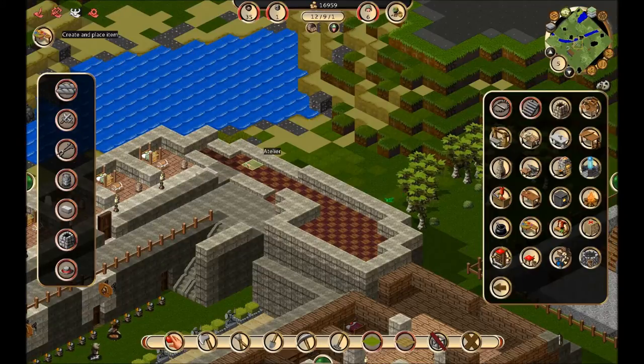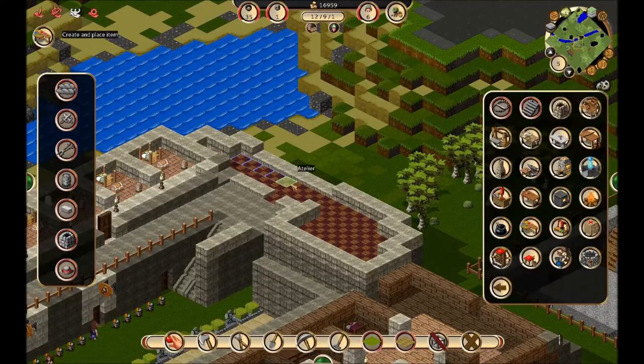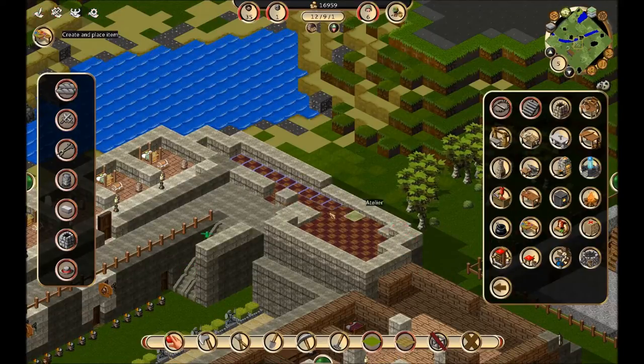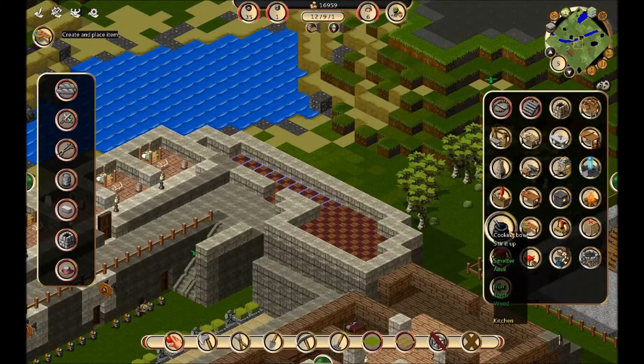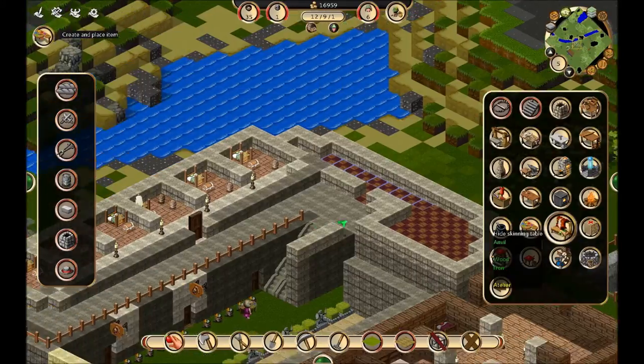We could put the color mixing benches in here, so we'll just line this with color mixing benches. There we go — I like the way that turned out. It's a lot of space taken up by our workstations, but it'll still probably look cool. And then we also need a hide skinning table, and that requires iron.